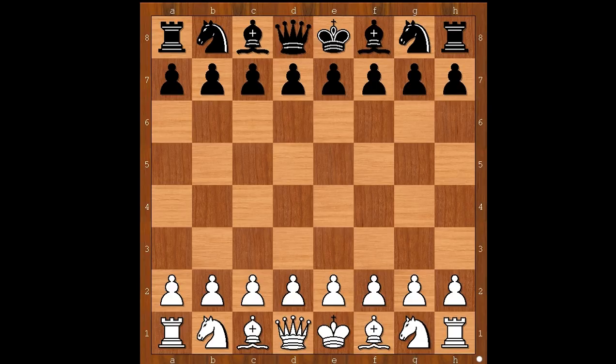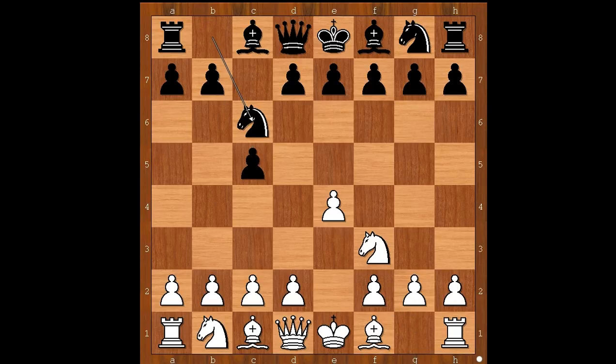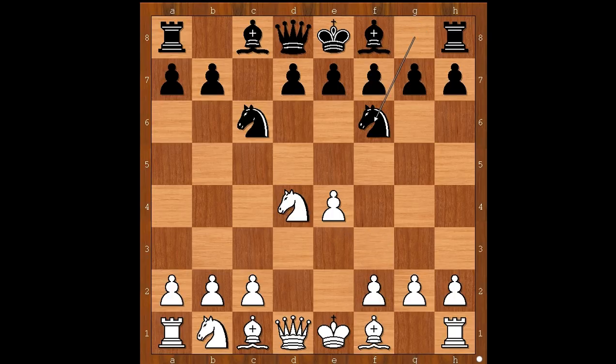Luiz Mischke had white pieces and he started with e4. Czinski played c5, the Sicilian defense. Knight to f3, knight to c6, d4, c takes on d4, knight takes on d4, knight to f6, knight to c3 — all the standard moves.